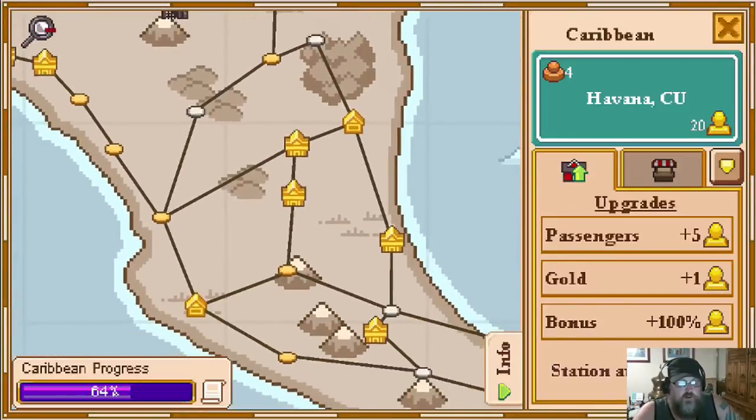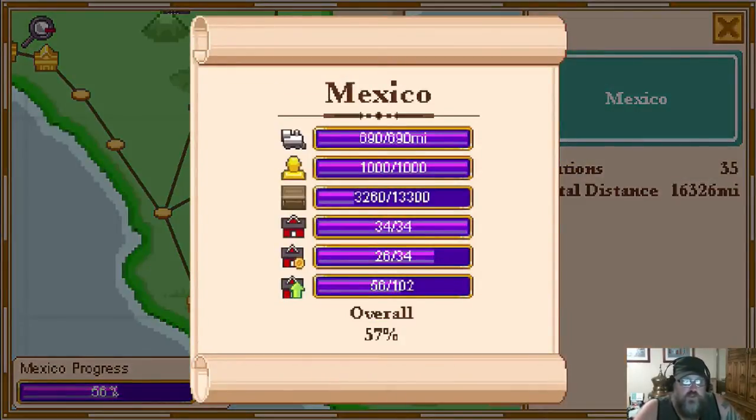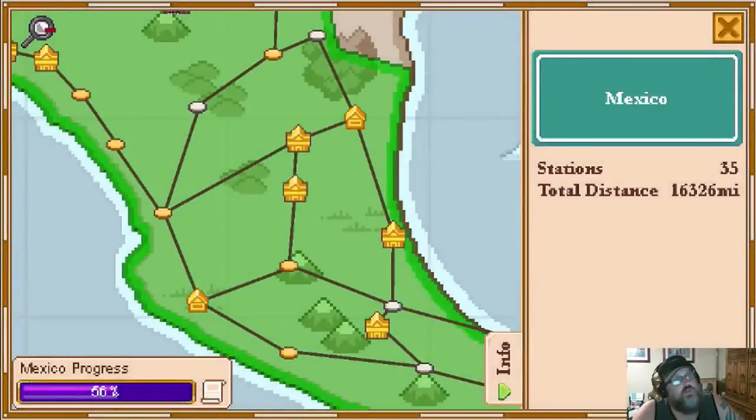If you zoom in on Mexico, some stations are just yellow dots or white dots, meaning they haven't been upgraded yet. A yellow dot means upgraded once, a small house means upgraded twice, and the big house is the third upgrade. Those correspond within the regions - if you click open story mode, in Mexico I have eight more to max out. Total upgrades are 56 out of 102, overall progress at 57% is pretty low, but the amount of cargo left is where you'll find your biggest percent and make your money.